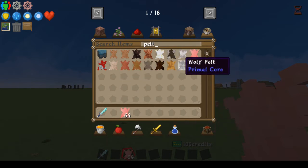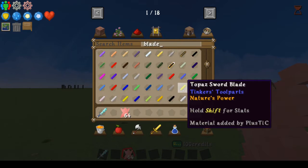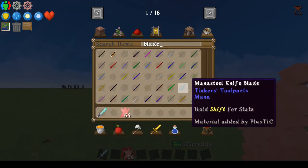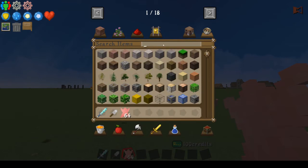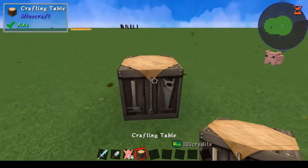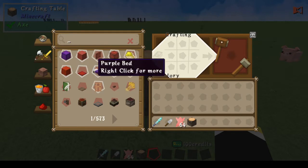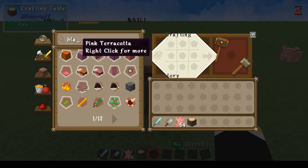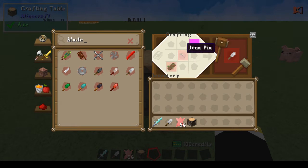So once you get yourself that pelt, you're gonna want to get a type of blade. It's called a work blade. Let me show you real quick what the recipe is. We have this new crafting book — if you go to it, right click, there's this little book here. You click that and it opens up this whole inventory thing. This is gonna show you what you need in order to make something. Click on blade and click on whichever one. I've got the iron blade, so it's gonna take an iron plate, an iron pin, and then some kind of stick or bamboo.